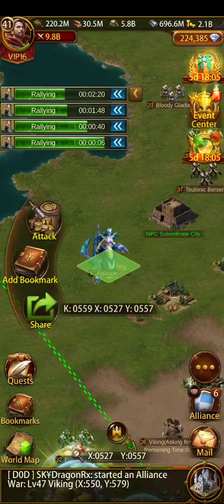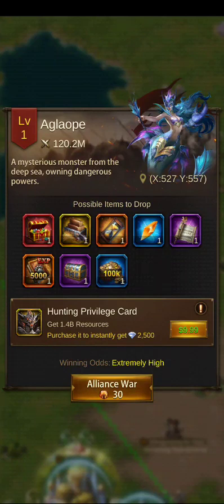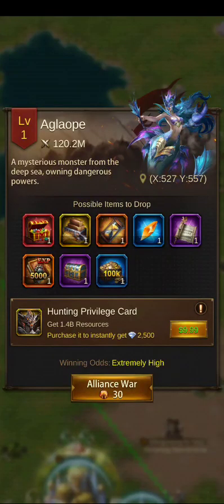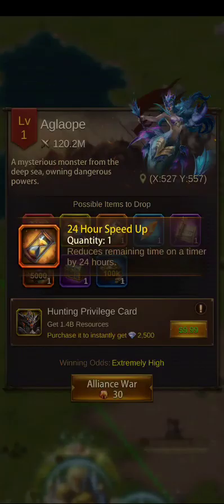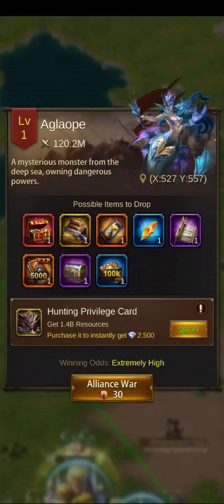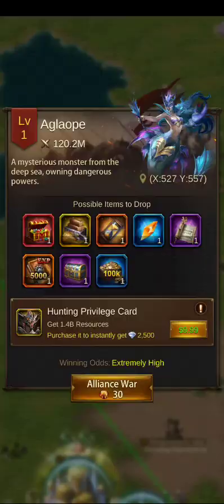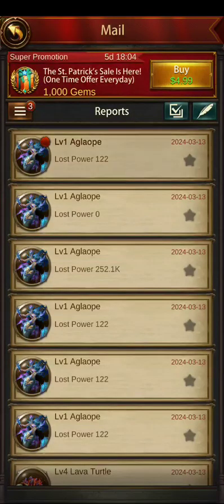Anyways, this is kind of the possible item drops. You've got the Agalope chest, grand siren chest, special resource chest, 24 hour speeds, tactics scrolls. Most importantly, 24 hour speeds and tactics — you get a ton of them.